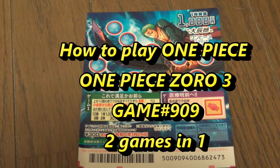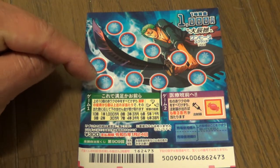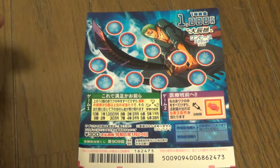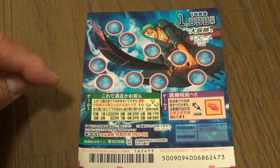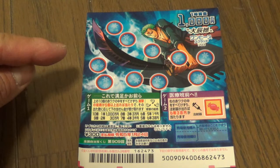You're looking at a 300 yen scratch ticket. There are two games in one. It's for drawing 909. It's called One Piece Zoro-san. This is game one, and this is game two. They started selling this ticket on December 25th until January 25th, 2022.